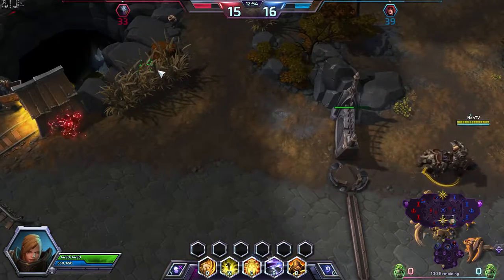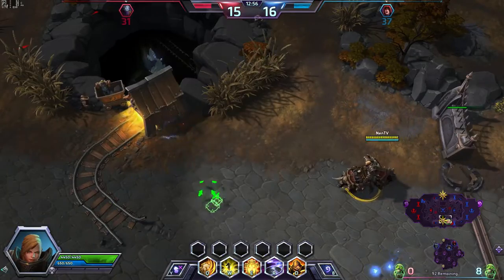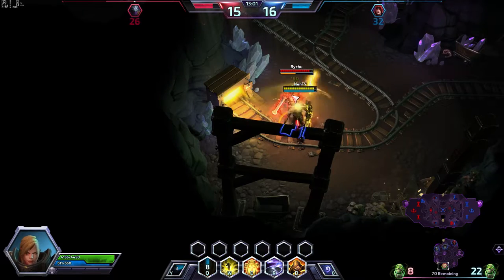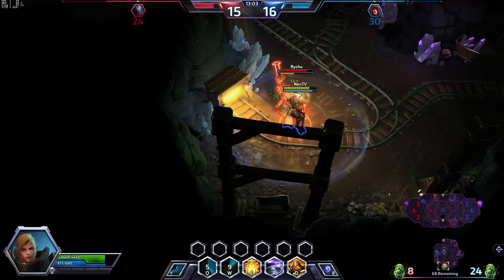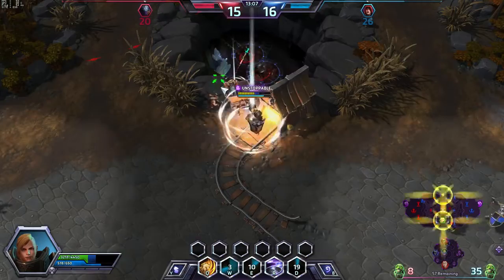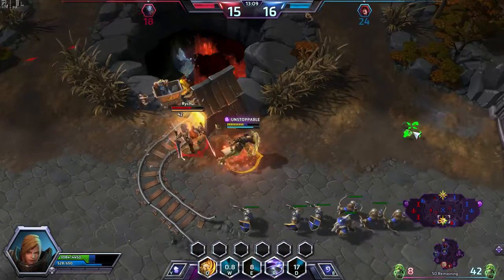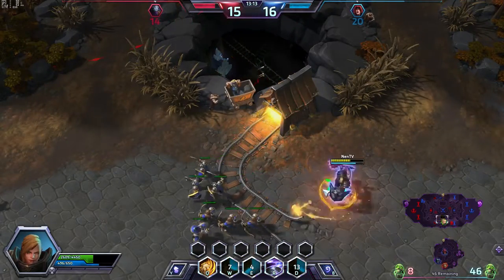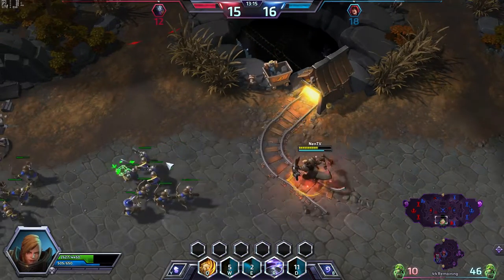We lost a couple of our friendly players. I wonder if they are setting a gank. I'm gonna YOLO go here, use that ability, get out. If she feels like chasing me, it's fine by me.